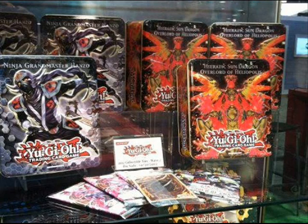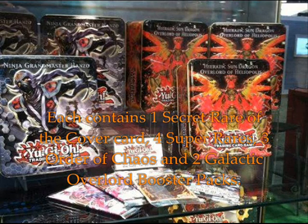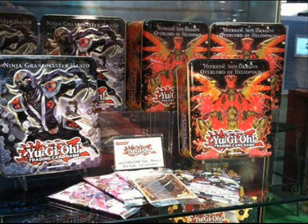Next, we have the next wave of tins. We've got a Secret Rare Ninja Grandmaster Hanzo and a Secret Rare Hieratic Sun Dragon Overlord of Heliopolis. Each of these tins will contain three Order of Chaos packs and two Galactic Overlord packs, along with four Super Rare cards which haven't been confirmed yet. The release date for these tins will be November 2012.